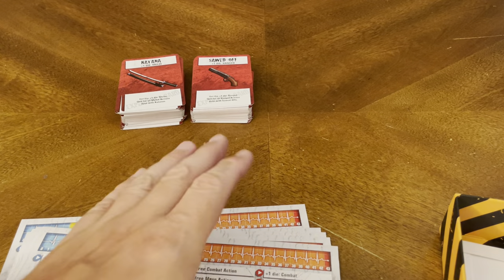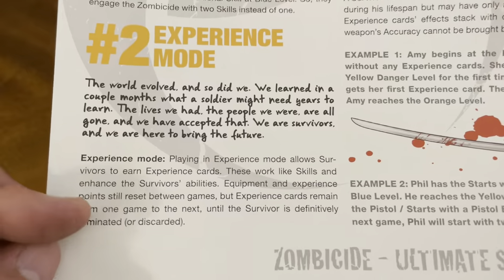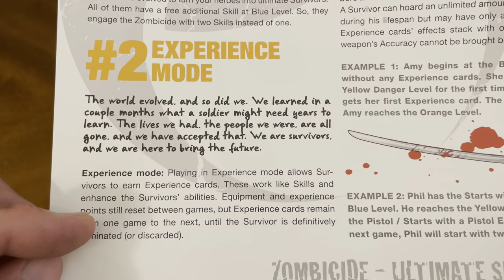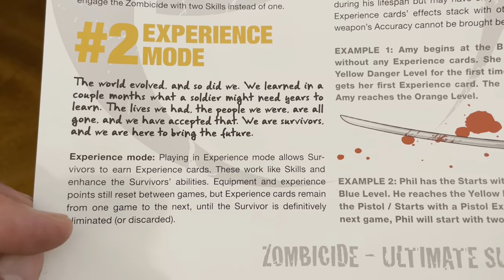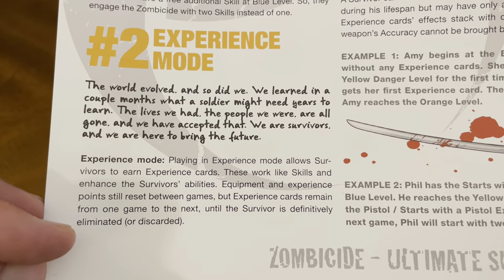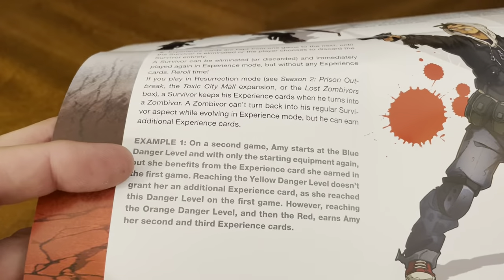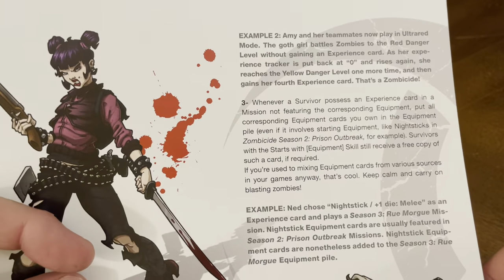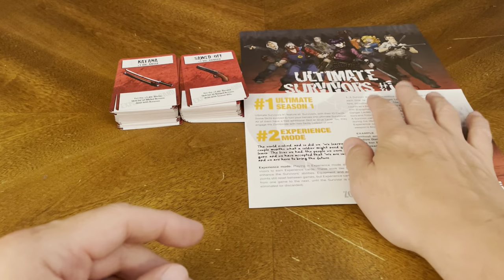You also have a rule sheet. This is Ultimate Season 1. Experience Mode explains how you gain it. Playing in Experience Mode allows survivors to earn experience cards — these work like skills and enhance the survivor's abilities. Equipment and experience points still reset between games, but experience cards remain from one game to the next until the survivor is definitively eliminated or discarded. It includes examples and cool artwork. There's your rule book for this expansion.